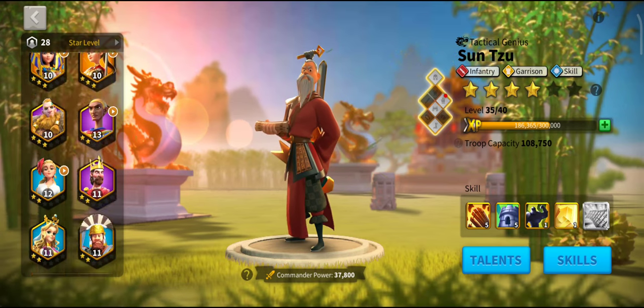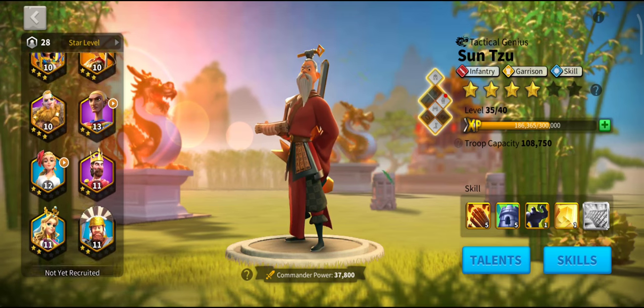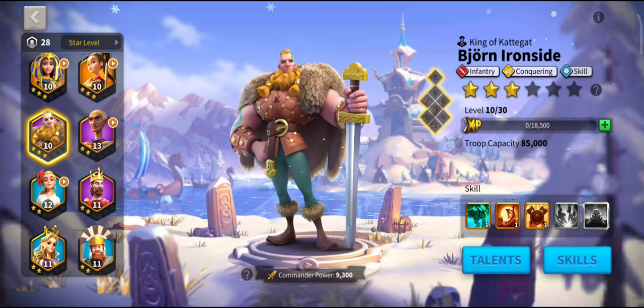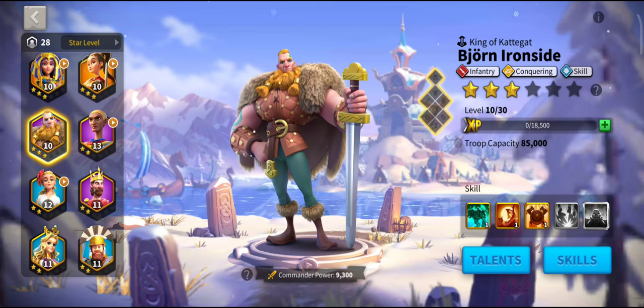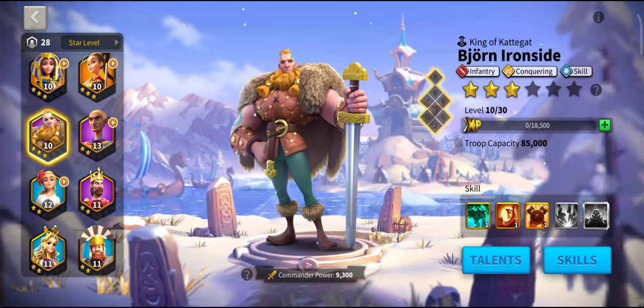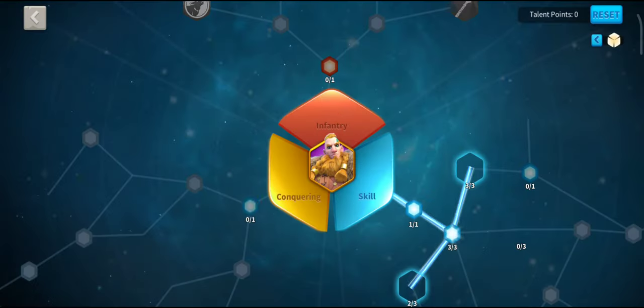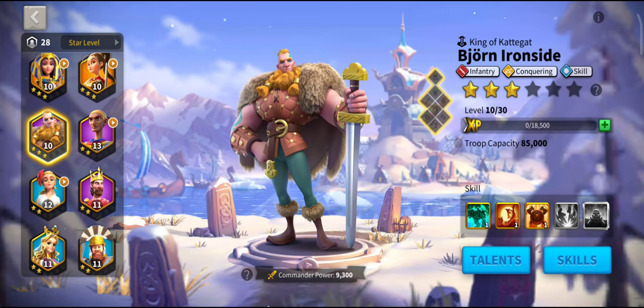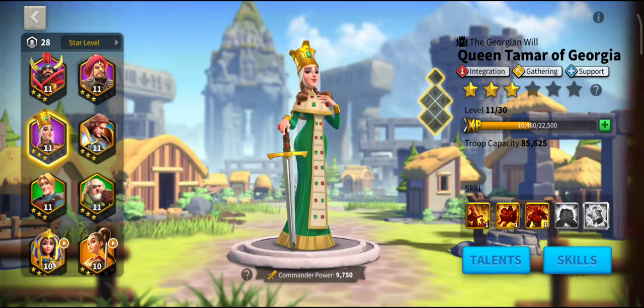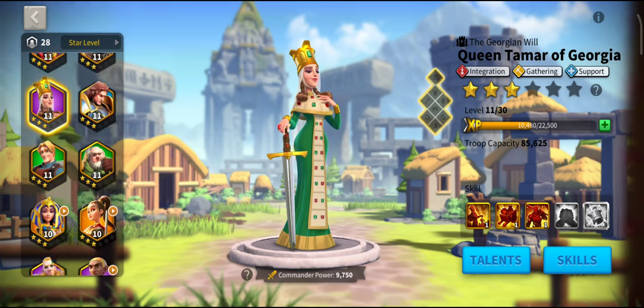Let's look at the bottom here. Beyond Ironside — I pulled him from a key, brilliant. I'm not going to use him in Sunset so I've spent no skill points on him, but I have nine. The commander power below his picture is 9,300 for getting him to level 10 with three stars. I've just spent the talent points on random things — it doesn't matter. Now let's take another epic: she's level 11 instead of level 10, which is slightly higher power.